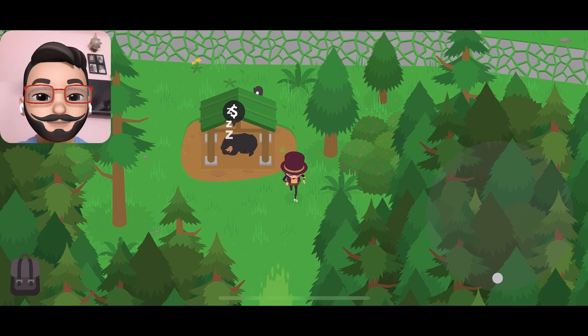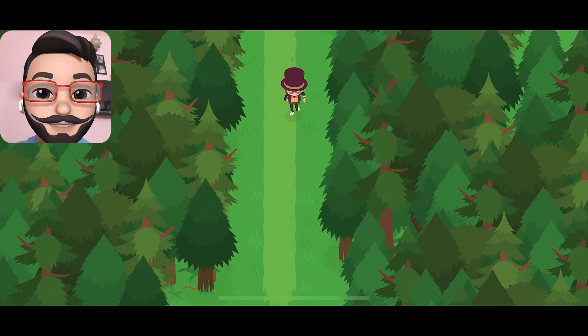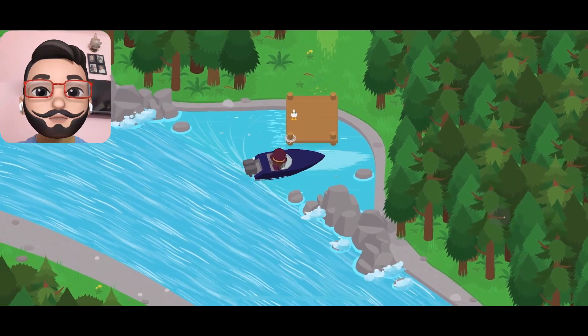The unique thing about this treasure is: one, it is located deep inside the forest. And you need a special key to unlock it. So grab a boat from this location and follow the path.